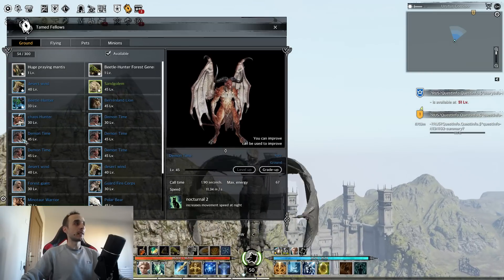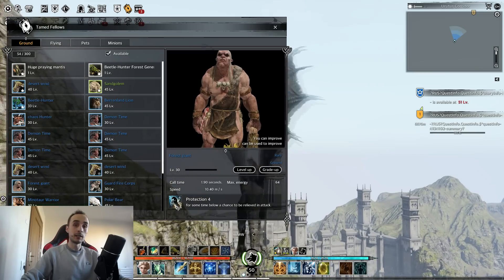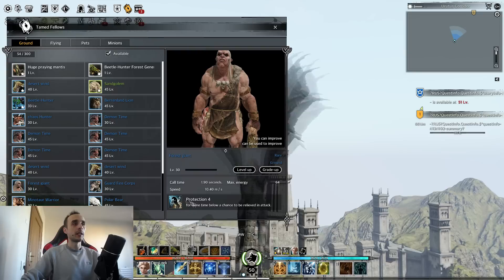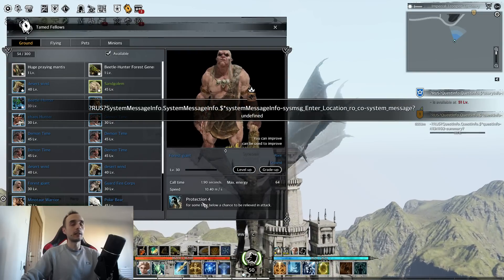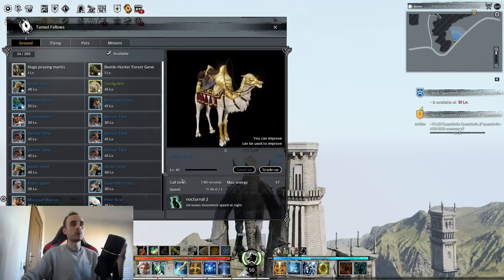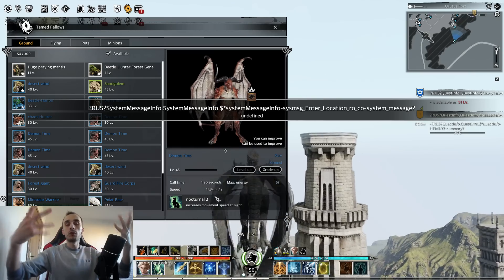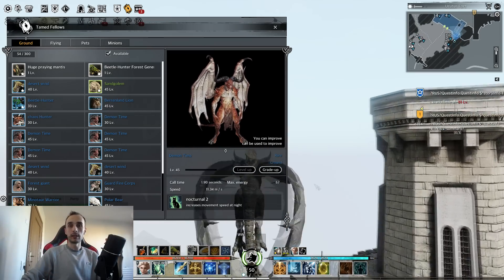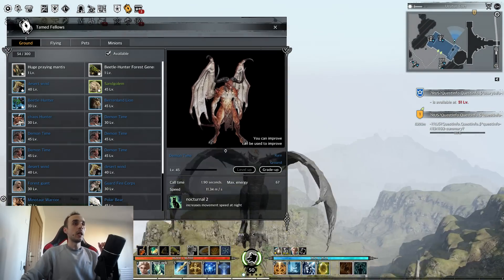The giant has another active skill as well. Different skills do different things. Skills also have levels themselves — this skill, 'Protection,' is level 4. My camel skill is level 4 as well. Demon's skill is level 2. The more you level and grade your mount, the more this skill grows as well. So leveling and grading it up is very important.